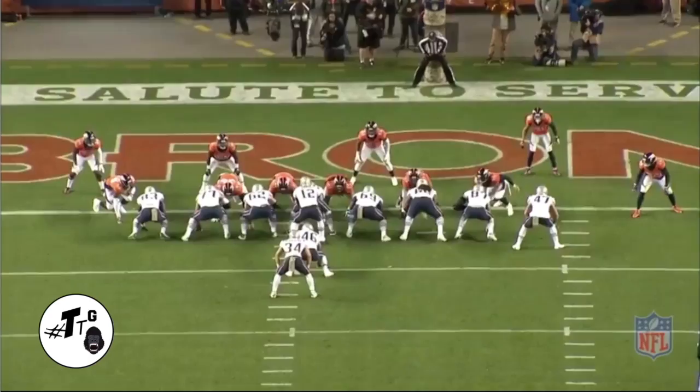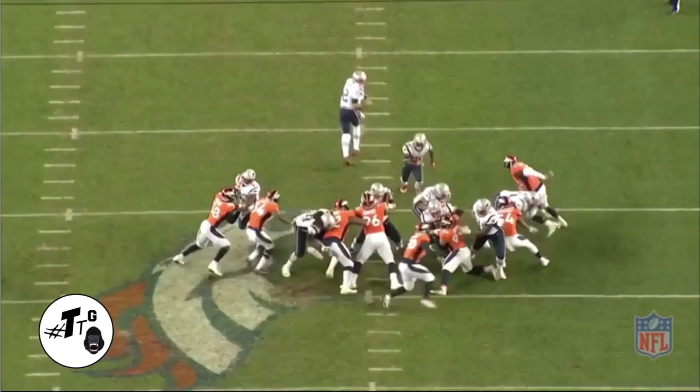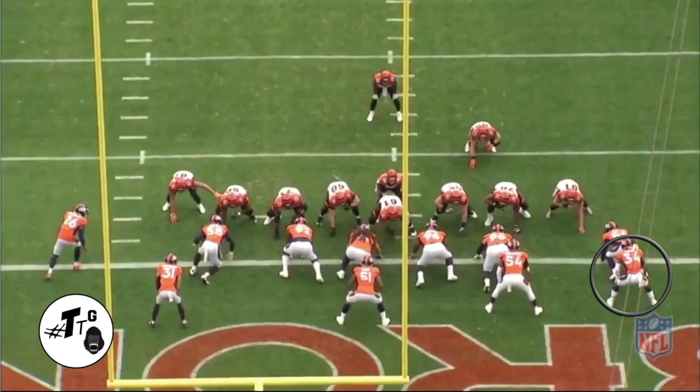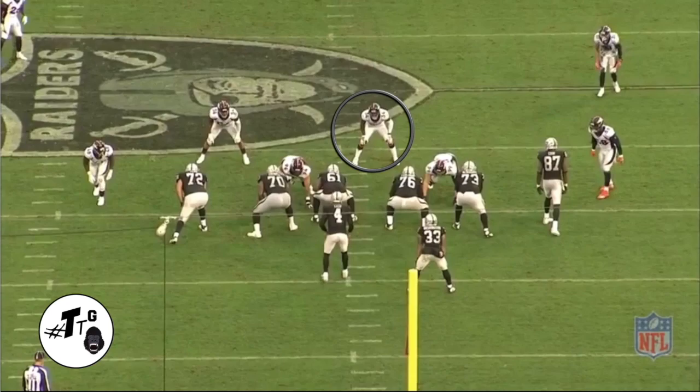Outside man-to-man alignment on the tight end. Allen is 23 personnel — two backs, three tight ends. He does get caught looking in the backfield with heavy run flow, but he gets in at the last minute to get the PBU. 70 shade, outside alignment on the tight end. It looked like 23 personnel but it's not — that's just an extra offensive alignment. It's a traditional weak-I formation look, and he's just filling gaps and plugging the run.